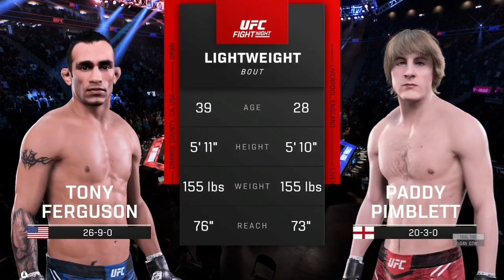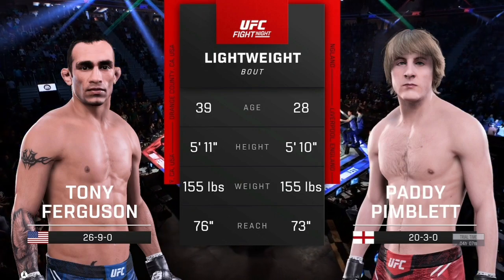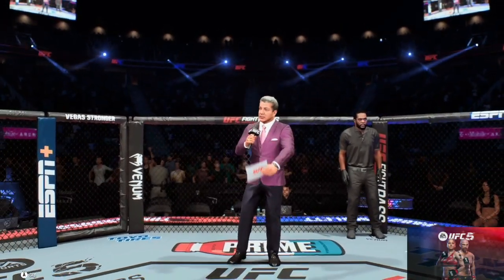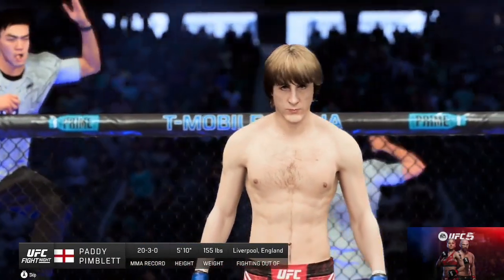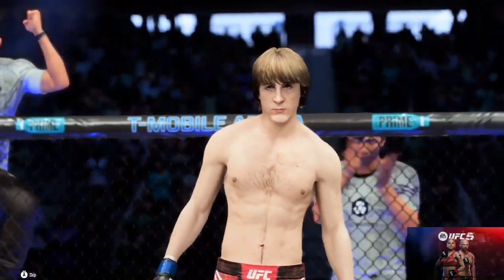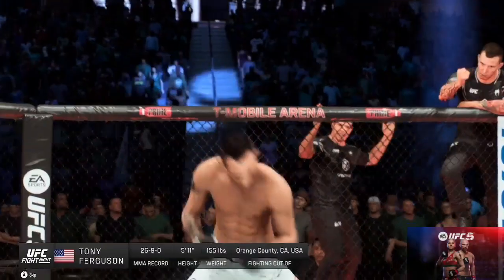And now our fill the tape for this lightweight scrap. And now for the official introductions, the veteran voice of the Octagon is Bruce Buffen. Ladies and gentlemen, this fight is three rounds at the UFC lightweight division. Introducing first, fighting out of the blue corner: Paddy the Paddy. And now introducing his opponent, fighting out of the red corner: Tony El-Kakui Ferguson.